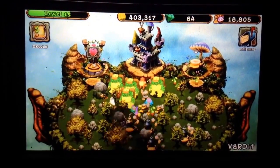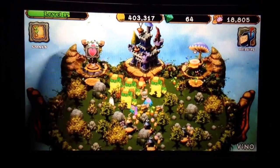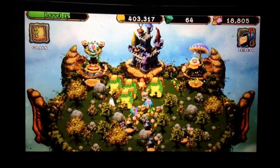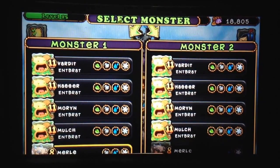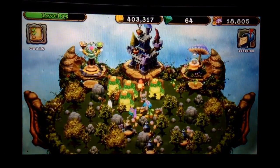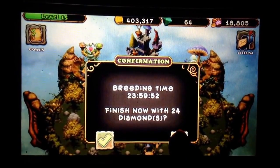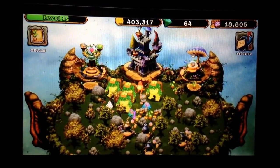I got rid of my two pot bellies — they're right here, the two pot bellies that I bred and hatched — and then I bred another ent-brot, using T-rox, trying to breed another ent-brot. So now we've got our fifth ent-brot breeding, so we'll let that breed. In a couple days I'll have a fifth ent-brot.